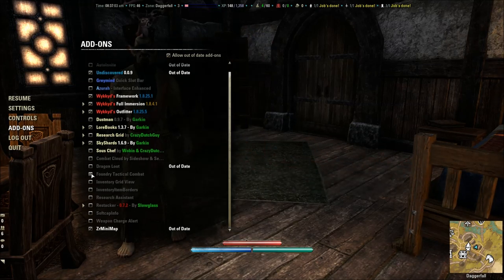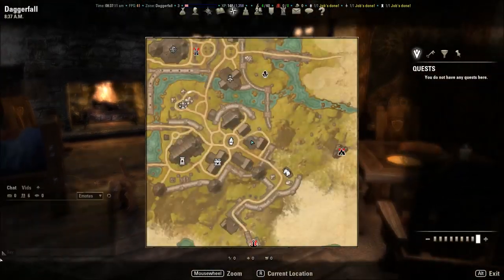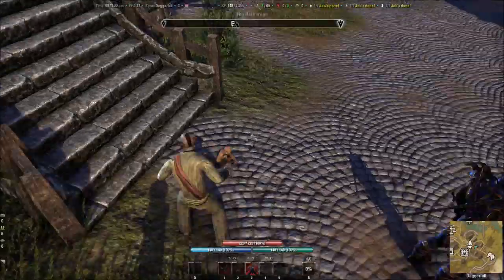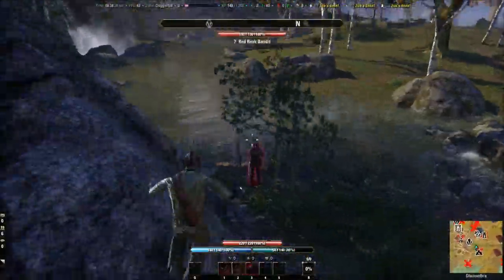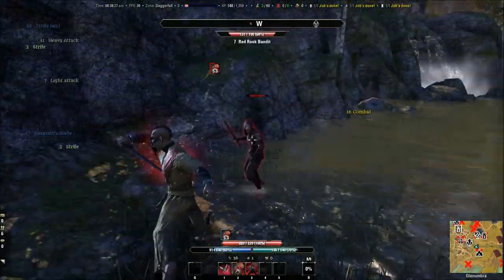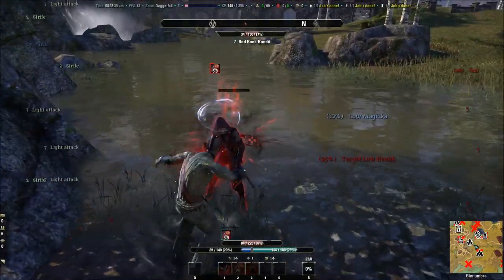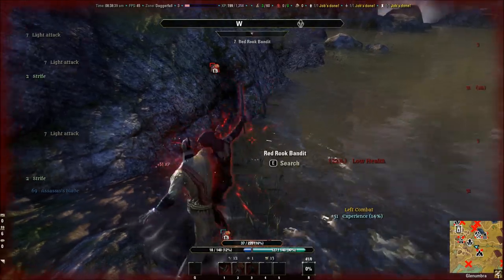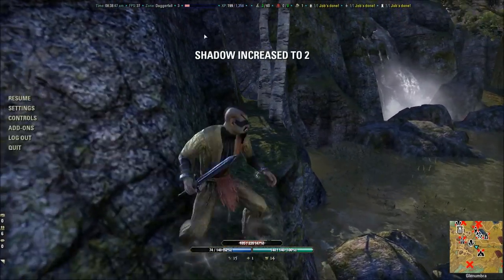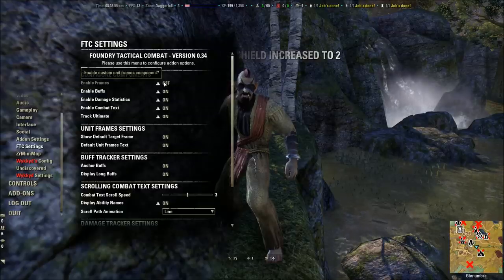The next one I really like is Foundry Tactical Combat, commonly referred to as FTC. By default not much has changed, so let's go outside and hit something. Now look what happened — on the left is the damage I'm doing and on the right is the damage I'm taking. After the fight, let's go into Settings and look at the nuts and bolts. FTC's default frames are enabled — I'll show you what that looks like.